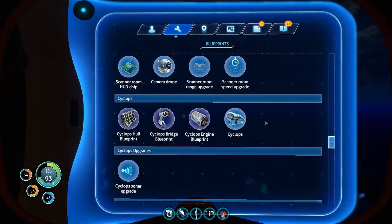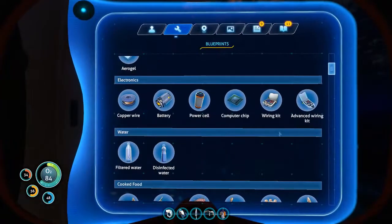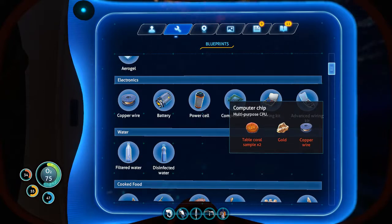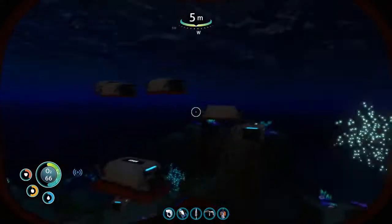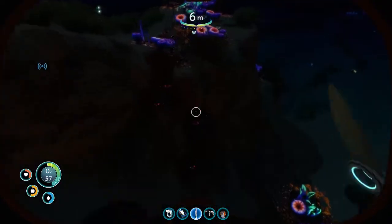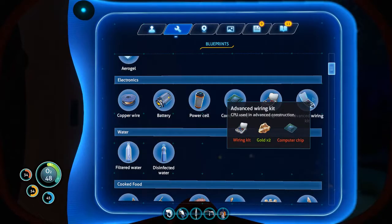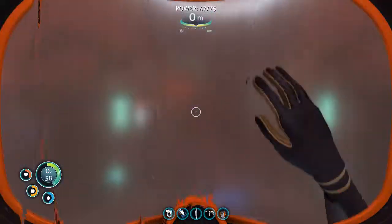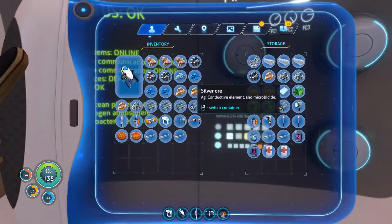Lubricant - no. Advanced wiring kit: two gold, computer chip. So three gold, two copper. We got lots of gold. I think we have another chest that has gold in it, I don't think that's all the gold. Two copper. Just two silver, right? I love how easy it is to look up stuff in this game. And then two silver - I think I have a silver in there. Silver in here, yeah, perfect.